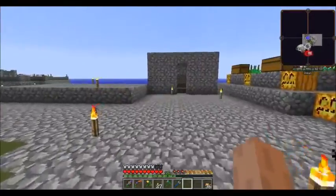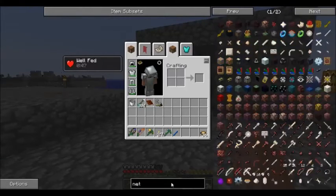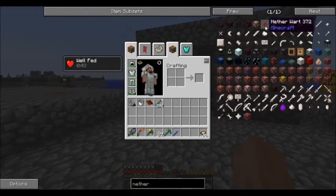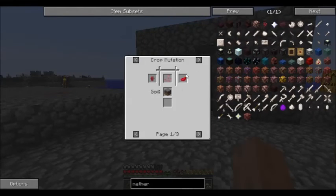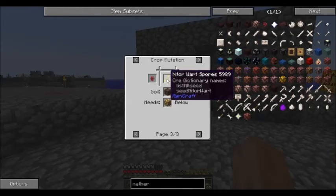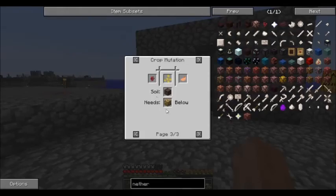A couple of things I want to show you. Nether wart — I need nether wart to crossbreed to make the red mushroom spores, which I'm probably going to need for some other stuff. I also need it for the nether wart spores, which if I'm not mistaken produces glowstone.